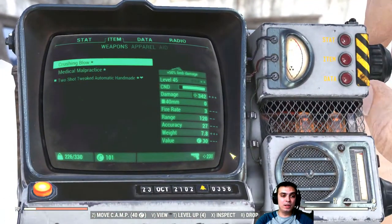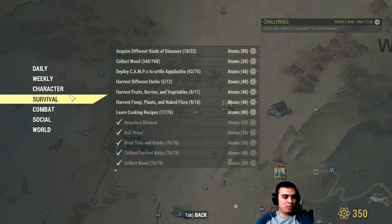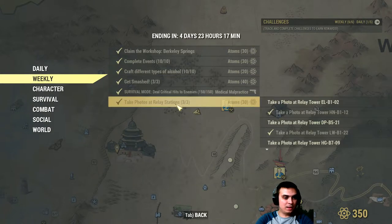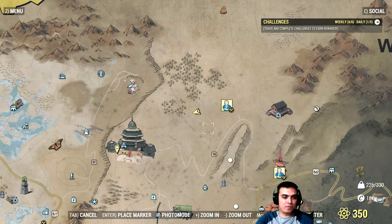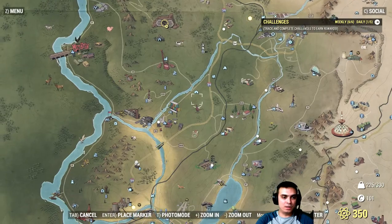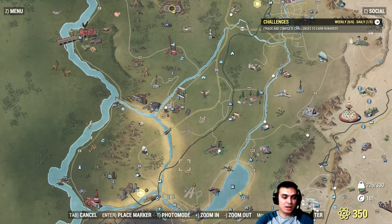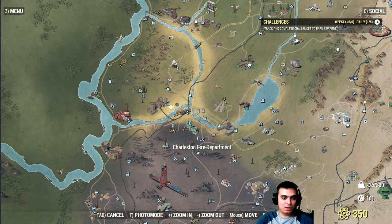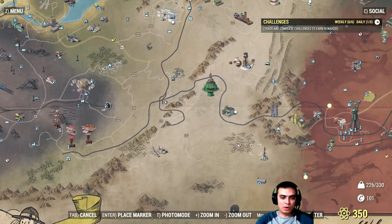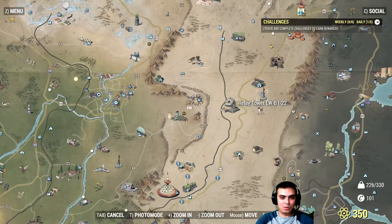The challenge completed at the very start of the video was taking a photo at rally stations. Those are very easy to find. If you're a low level you can do this challenge with no problem. In Flatwoods you have one rally tower over here, then another rally tower over here, and if you scroll down right next to the Charleston Police Fire Department you have another rally tower. Obviously there are way more towers — there's one over here, one over there, there's a whole bunch of them.